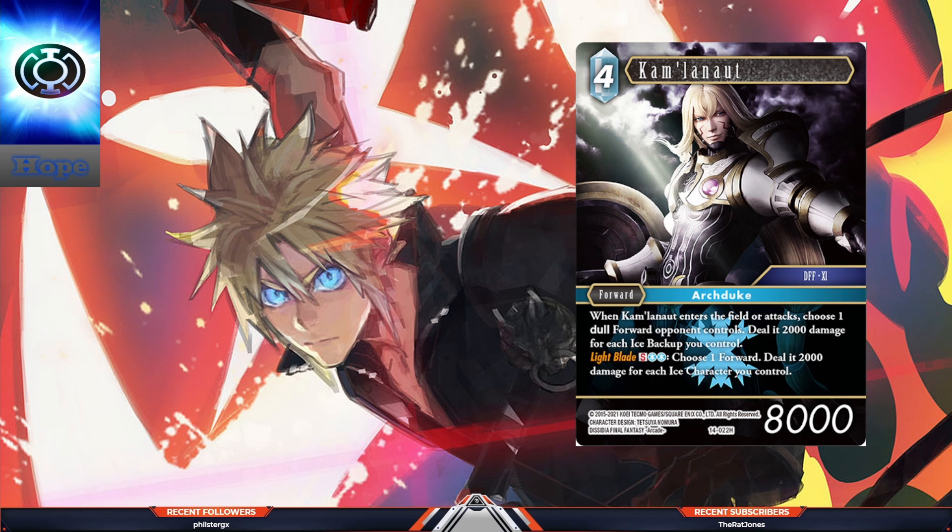I personally kind of like this. I love the card — it's not the card I'm annoyed at, I just don't know if it has a home. Straight removal, the special doesn't have to target dull forwards, and you have an in-color way to search this. If mono ice becomes good, expect a couple of these. Is there enough now to make mono ice a thing? In the last set they had to absolutely break mono ice to try and make it worth playing, and no one played it. Mono ice right now is Ice Earth or Ice Lightning.